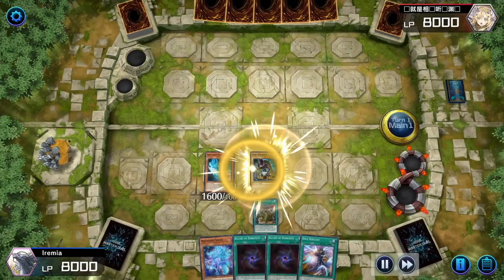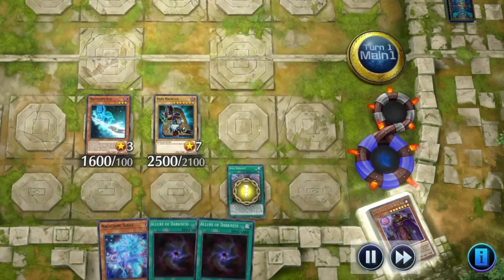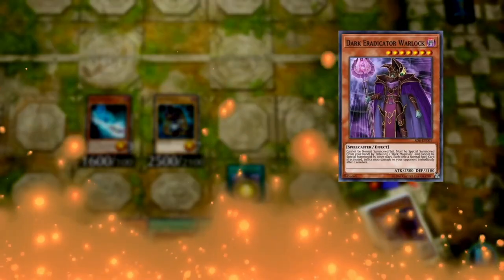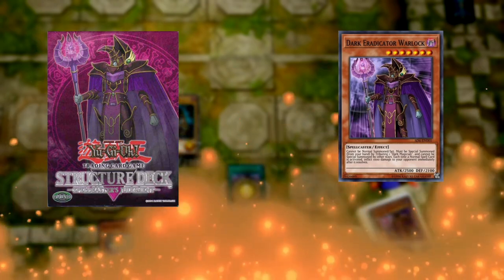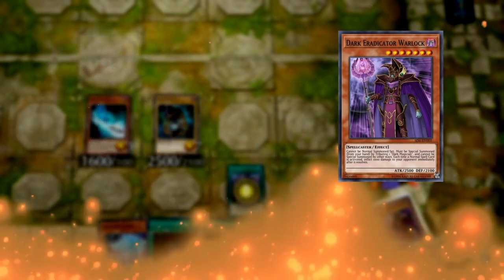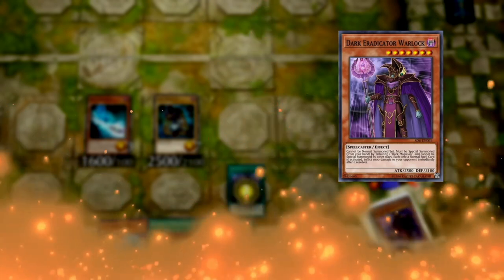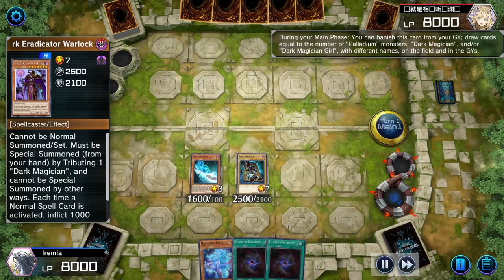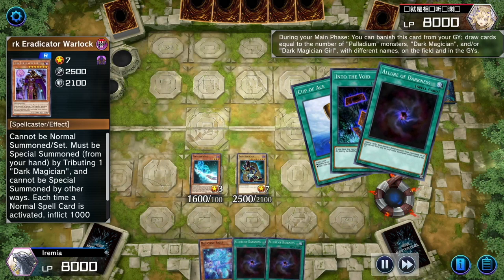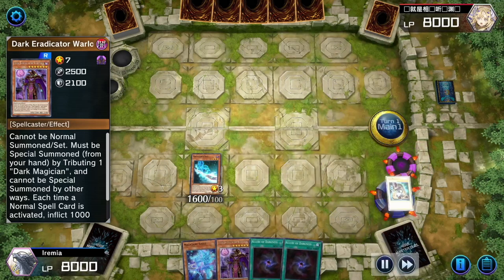And there he is. Now we can activate our Soul Servant, and what do we draw? Dark Eradicator Warlock. This is an old card from one of the first Structure Decks released back in 2006. Every time a normal spell is activated, he deals the opponent 1,000 damage. We tribute a Dark Magician to Special Summon him. You've probably figured out the strategy — we're playing a ton of normal spells that draw us cards, so we can chain together a bunch of spells while dealing our opponent damage with Dark Eradicator Warlock.